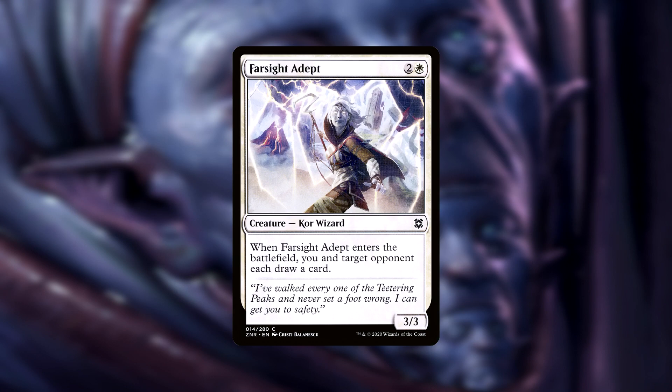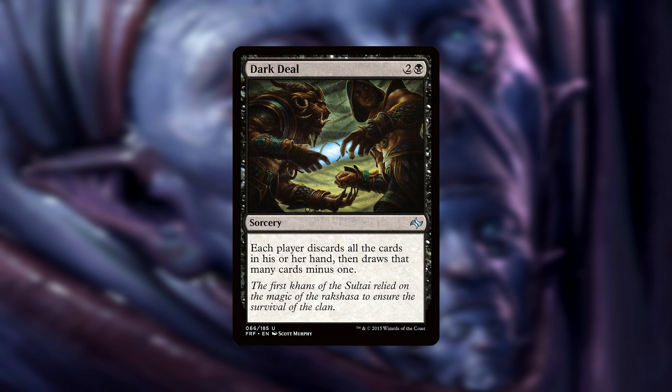Farsight Adept makes you and target opponent each draw a card when it enters the battlefield. Dark Deal makes each player discard all the cards in their hand, drawing that many minus one.